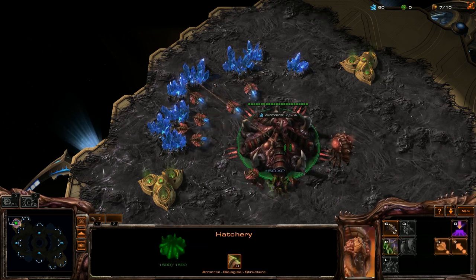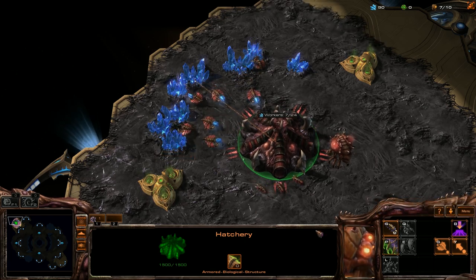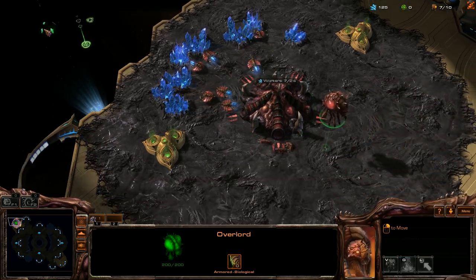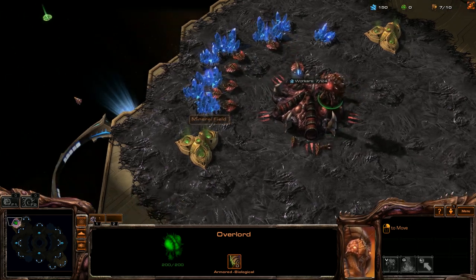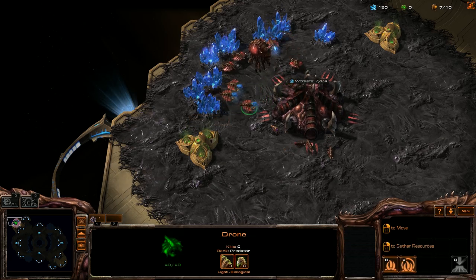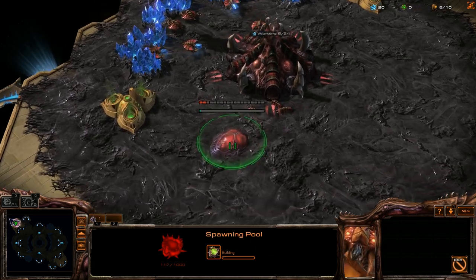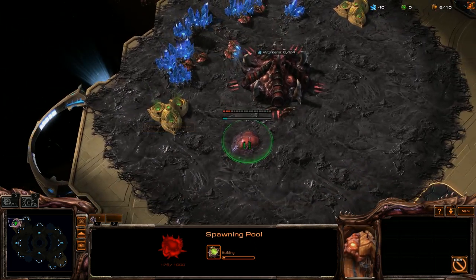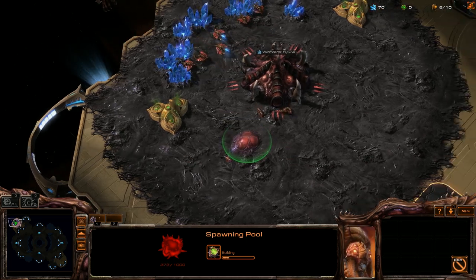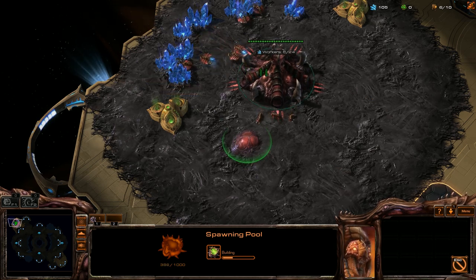Anyway, hotkey your hive right away and you only want to build one drone to start with. You want to get 200 minerals right away and get your spawning pool ASAP. How I don't like how much it costs to build structures in the first place, and the fact that I have to sacrifice a drone — it really makes this spawning pool cost 250 minerals versus a Protoss or Terran barracks or gateway that only costs 150, and you don't sacrifice a probe or an SCV to do so.